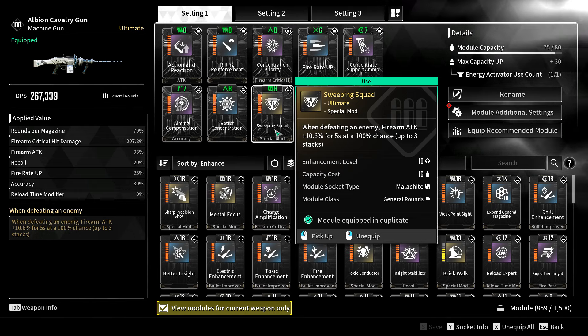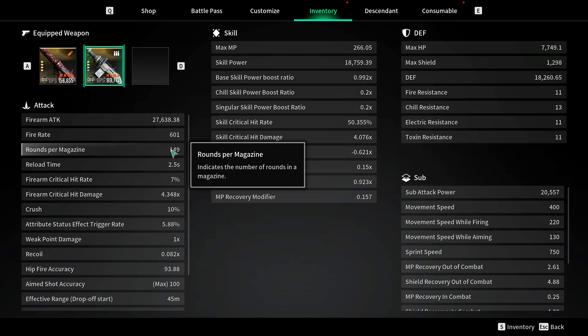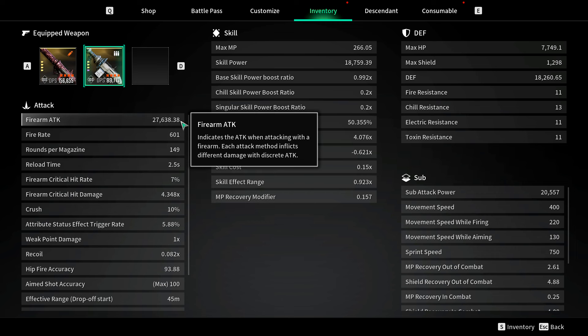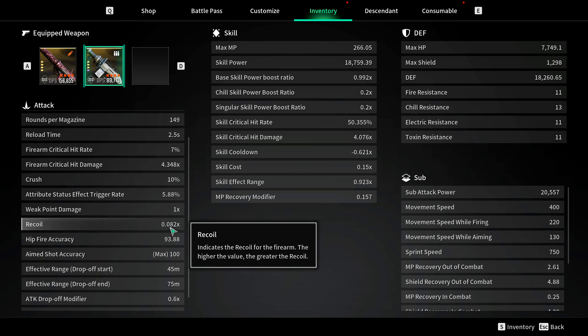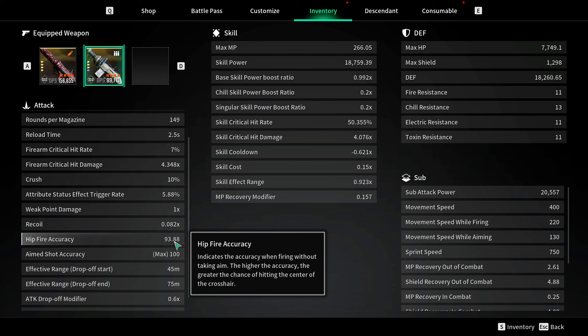Let me show you the numbers. We have 149 rounds per magazine - it went up from 75 to 149, almost doubled. Reload time stays the same. Firearm attack is 27,000 - actually more than the Enduring Legacy, but the Enduring Legacy has a 216 magazine size. Critical hit rate is 4.348 times. Recoil is 8% which is quite a lot by default so the roll helped. ADS accuracy is 100% and hip fire is 93% - really improved drastically.